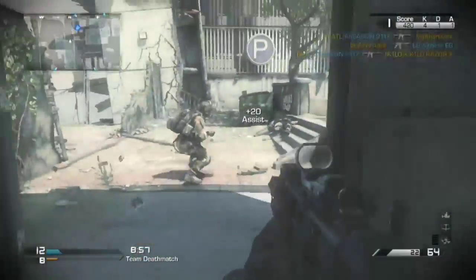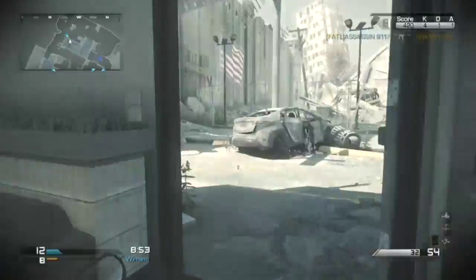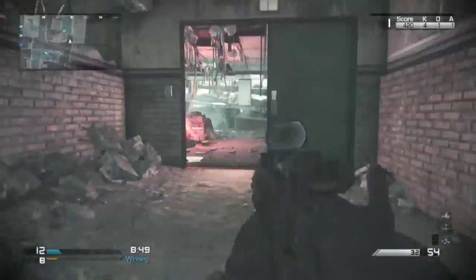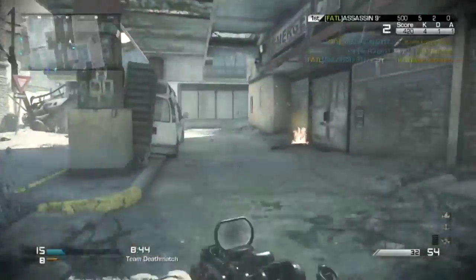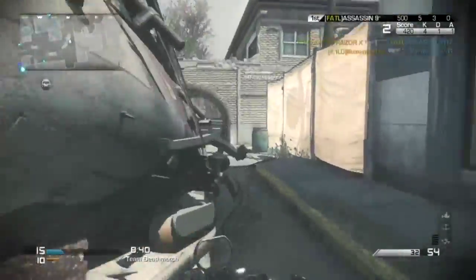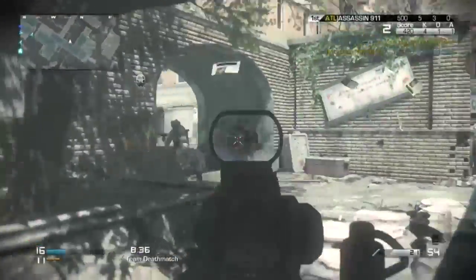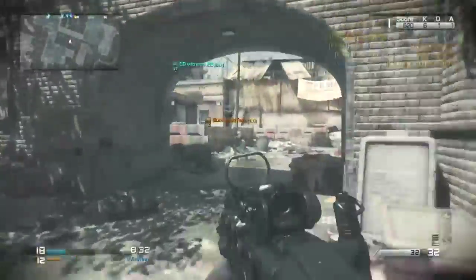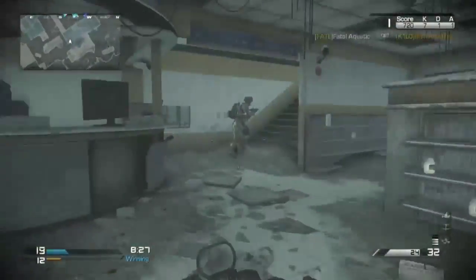For the rate of fire, it does 759 RPM, and 893 RPM with the Rapid Fire attachment — so that's an extra 134 RPM if you want to use it. I don't recommend Rapid Fire, but if you like running Rapid Fire on all your submachine guns, that's fine. It's not going to hurt the weapon at all — you'll be able to take out enemies a lot faster.